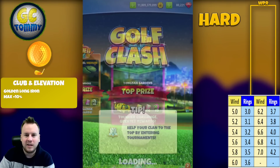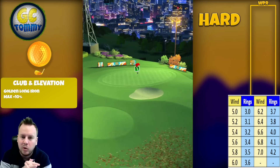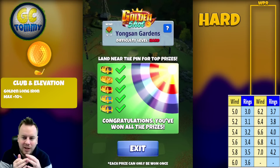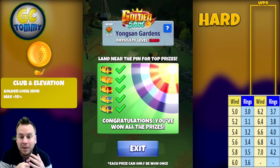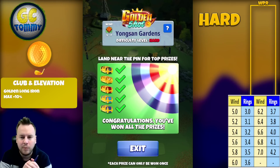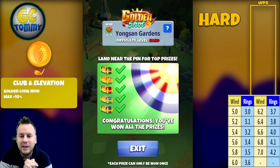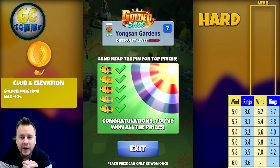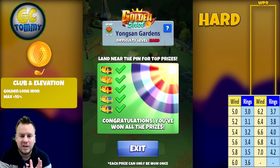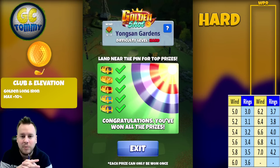We're going to play hole number nine, and this is going to be one where we need to use two landing spots. The reason I want to use two landing spots is because the tailwind one cannot be used in crosswind and headwind. The value in playing that spot is really good, so you'll see me having better success in tailwind than in crosswind and headwind, which is more difficult.